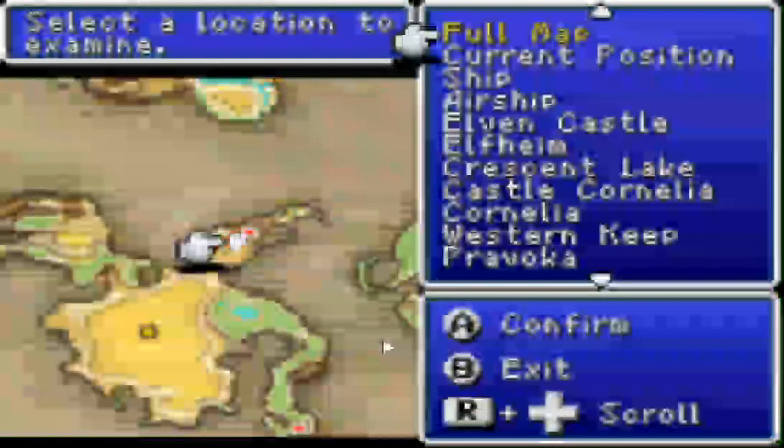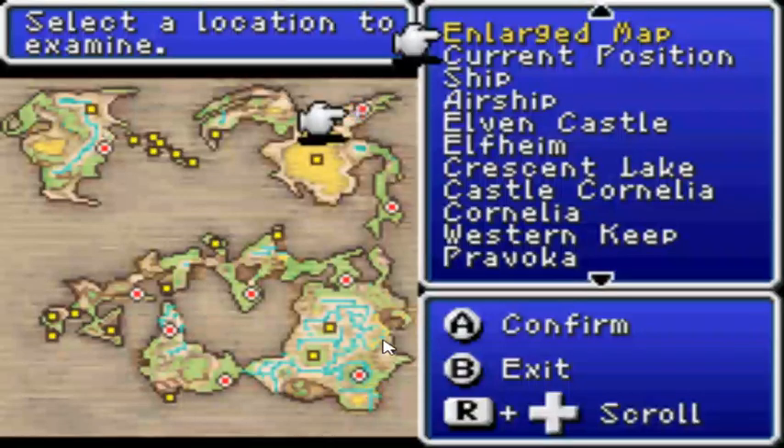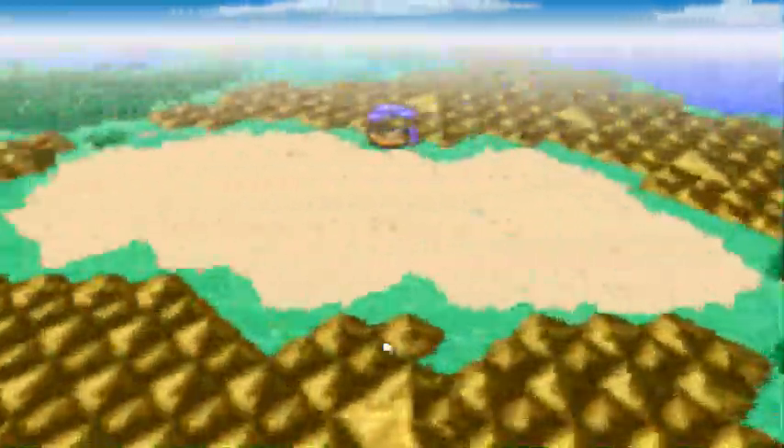At this point you do have access to every town in the game, so you can get what you want. I want the full map — I want to go to the west a little. You now have access to almost every town in the game, other than the one to the direct south which we need something else to get to. So you could go around collecting spells and whatnot, items that would normally be obtained later — stuff like that.